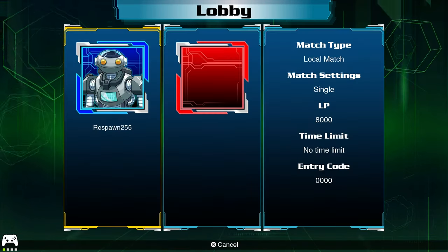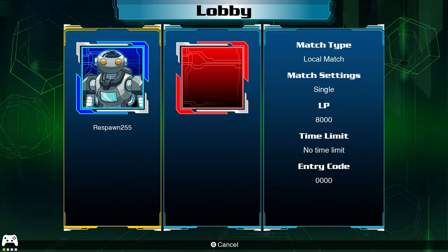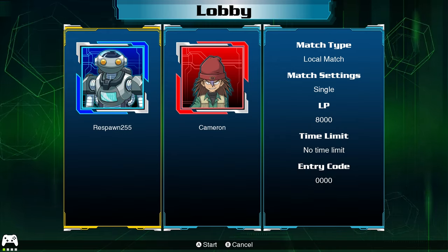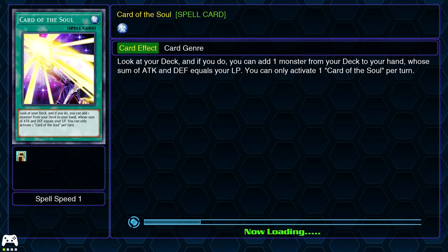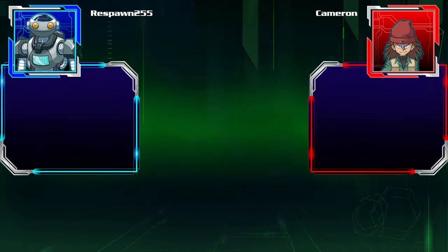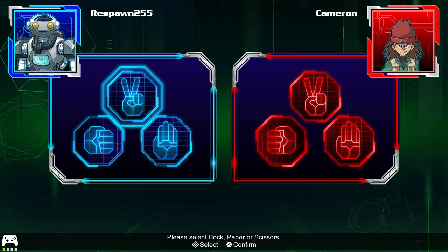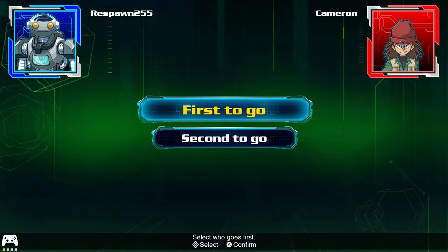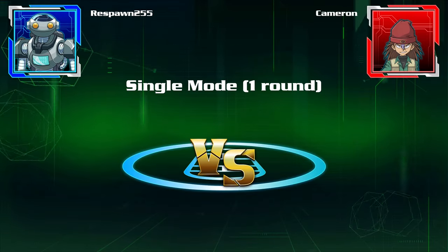Alright, here we go. Rex Raptor against the Paradox Brothers. This is the last match of round three of the Duelist Kingdom season, and this one should be a good match. The Paradox Brothers have a bit more strength in their deck with some of their monsters, but Raptor is capable of getting a quick early jump with some equip cards and level four dinosaur monsters like Two-Headed King Rex and Yorubi.